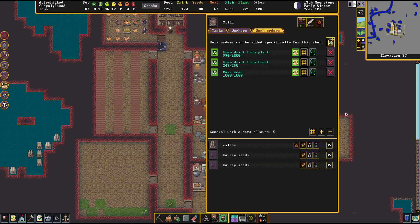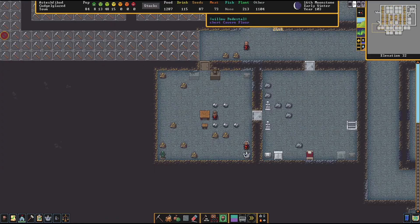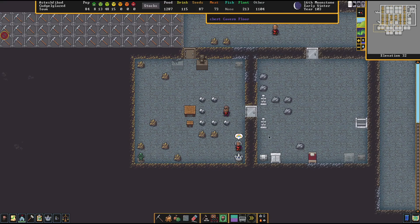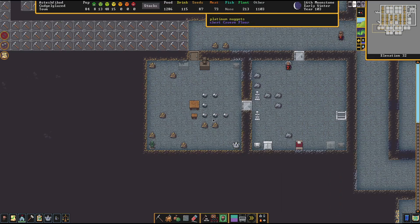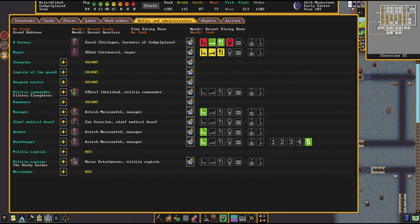We have 'brew drink from fruit' so that's good enough, but I'm going to wait for somebody to get in here because this is a big priority. We've made some pretty good progress in the baroness's dining hall — I've added a couple statues and we're moving more platinum stuff in. I set up two display pedestals and put the legendary figurine and the crown on display in her dining hall. That should make her quite happy. Her dining hall and her room are now top notch.